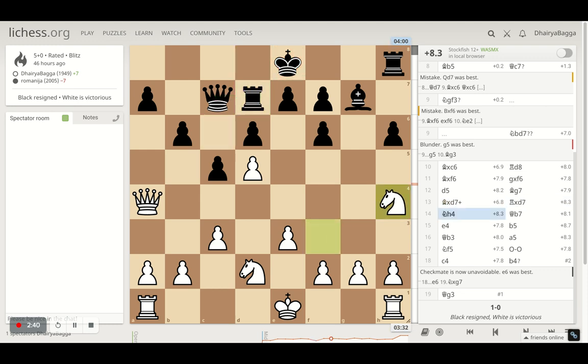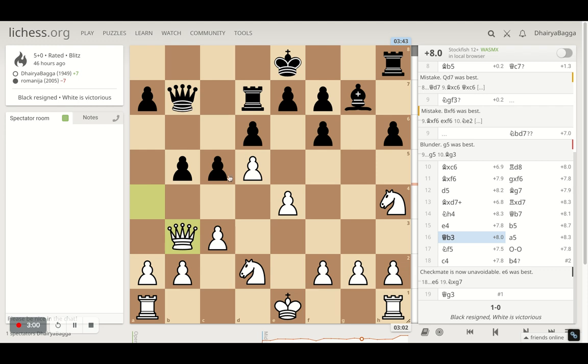Opponent takes with the rook and I went with knight h4, trying to go to knight f5 and hit the bishop, as I am willing to exchange. My opponent tries to place the queen on b7, attacking the pawn as well, which I defend by playing e4. Opponent attacks the queen with b5 and I go back to b3 with the queen, still holding on to the pin. I am happy with a queen exchange at this point. After a5, I went with knight f5, hitting the bishop.